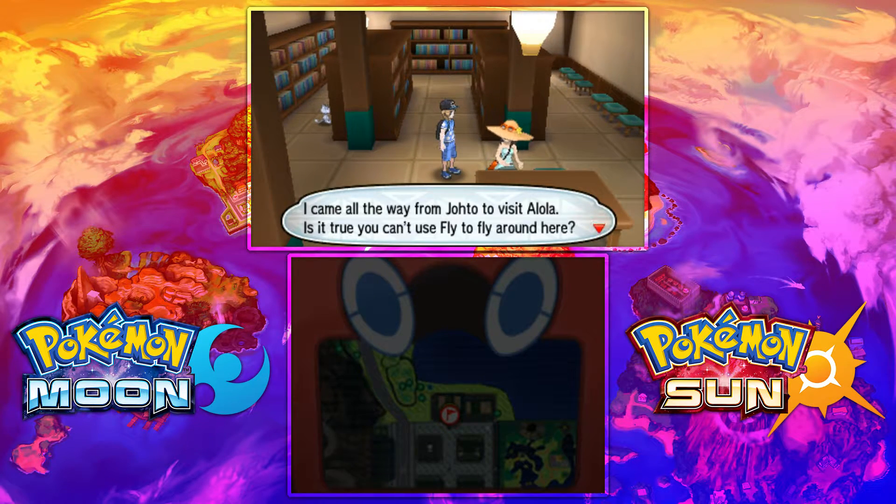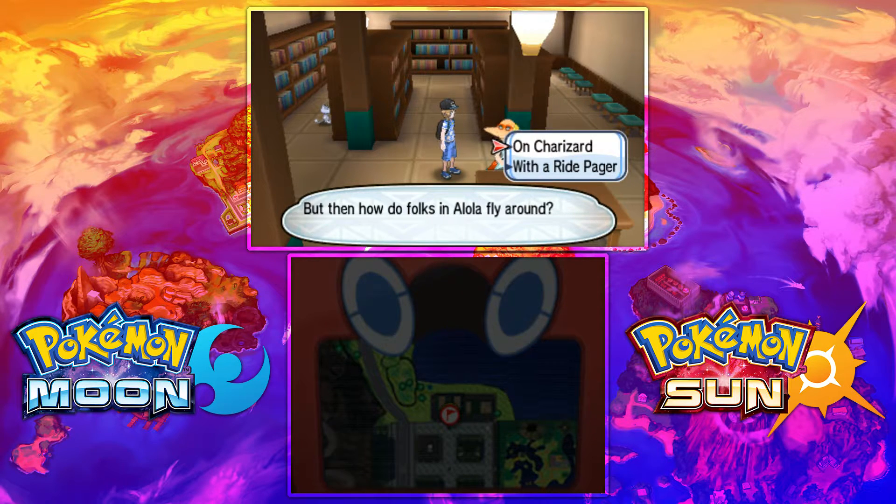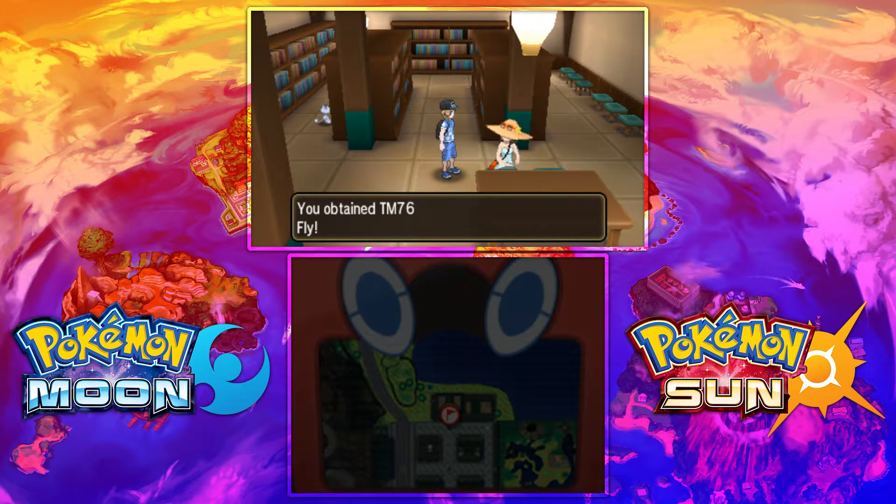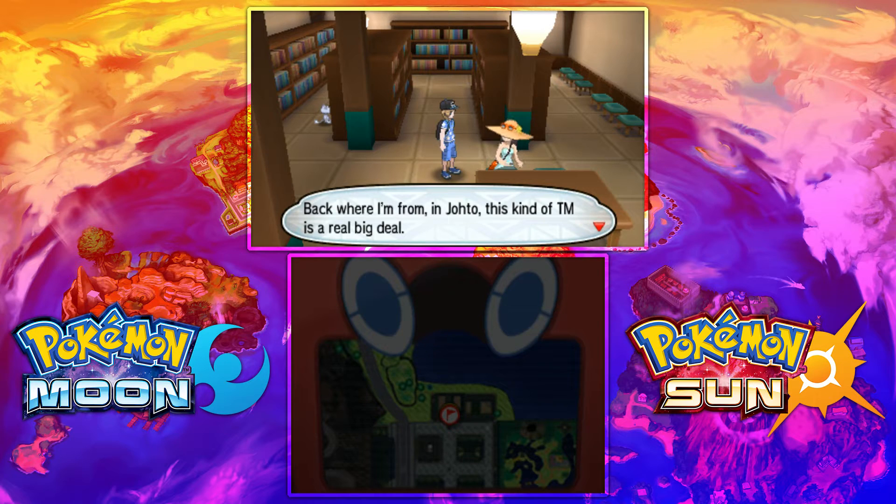You should be going to this library pretty soon after you first visit Ula Ula Island. When you are at that library in the upper part of that city, there's going to be a lady with a sun hat sitting at a table. Just talk to her and you'll have a little conversation — she confirms it's not an HM, so go ahead and grab it.